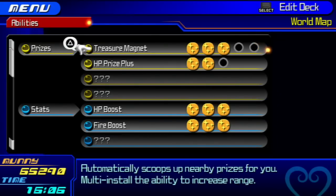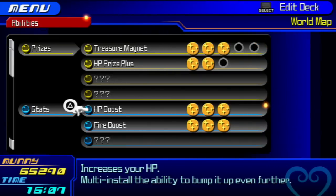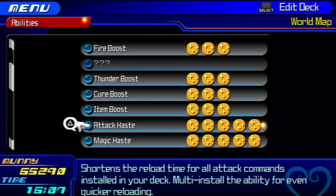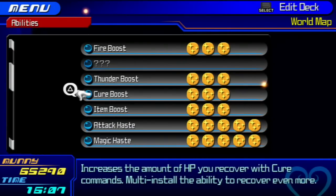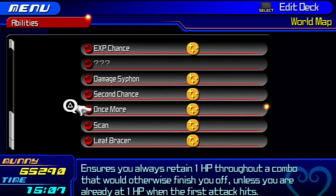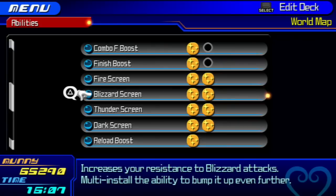And yes, we are using Aqua. Using Terra or Ven would be way better here if you are using the Thundersurge strategy. But at the end of the day, I didn't feel like creating another character with all of these abilities. So most importantly, all you need is Attack Haste and Cure Boost, and pretty much just Leaf Bracer and Second Chance. Also, probably a good idea to have the screens as well.